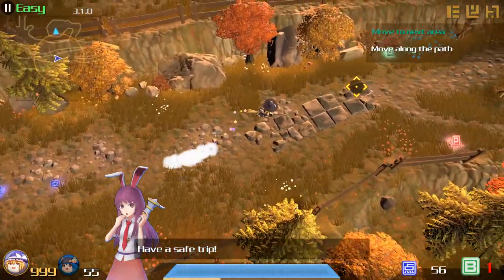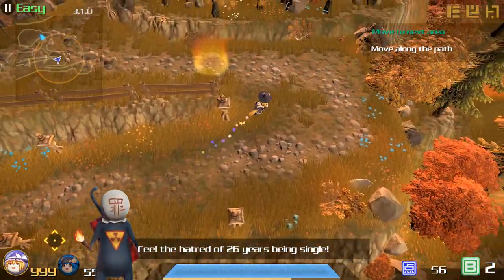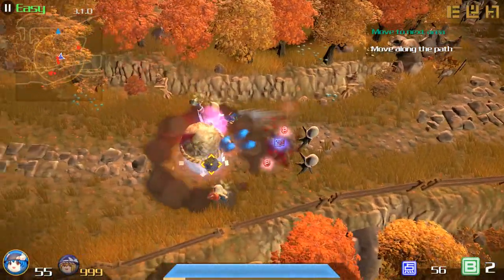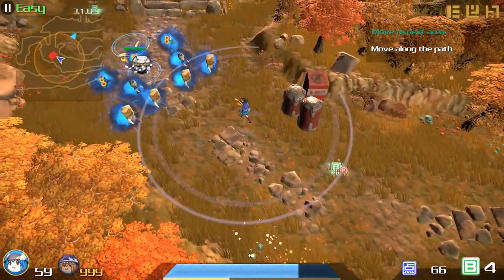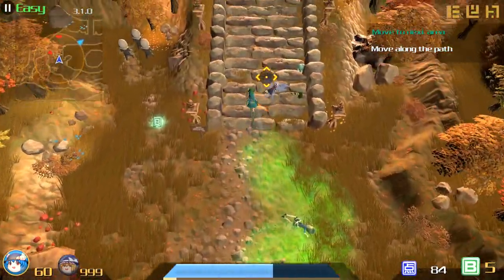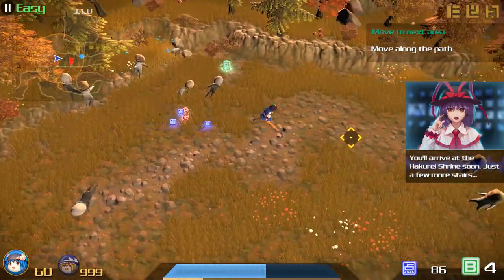A good example of how difficulty changes things: on easy mode, those suicide enemies take off half your health bar. On hard or above, they actually straight up kill you. In this area we're just going to be bomb spamming because this game gives out bombs like candy, but this level especially just has a ton of pickups scattered around, so we'll be using and abusing those.